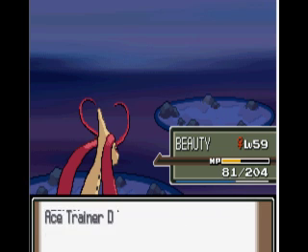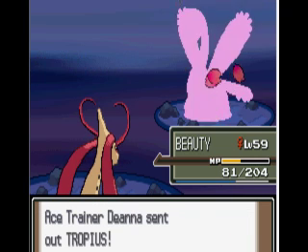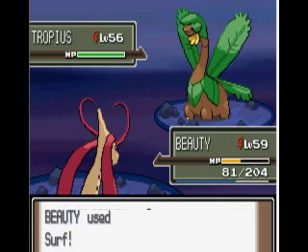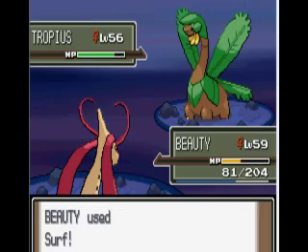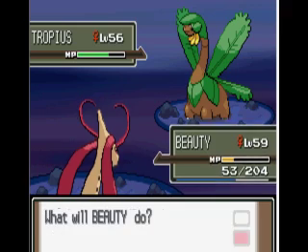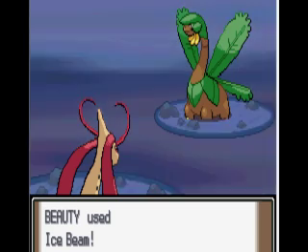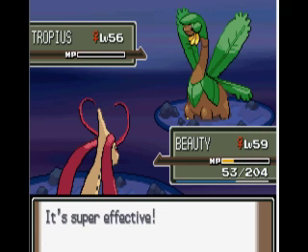And he sends out a Trapius. Oh whoops, and now I'm probably going to die because I accidentally used Surf instead of Ice Beam. Well, that's not going to be too bad. I guess I could just Ice Beam now. That was a fail on my part, and I kill the thing.